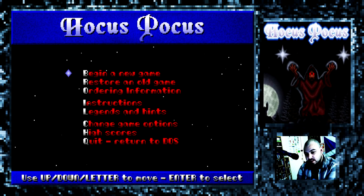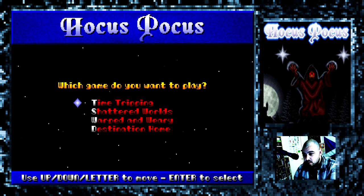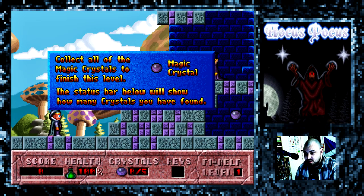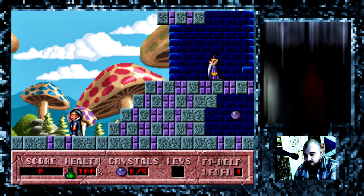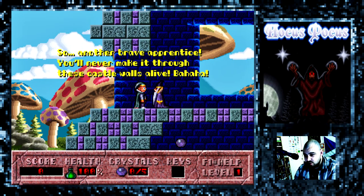So we'll move on to the first level. We'll start the game here - I'm going to go for Time Tripping, the first episode, and I'll play it on moderate difficulty. It's been a while since I've played this. Collect all of the magic crystals in order to finish this level - the status bar will show how many crystals you have found. So it's a pretty standard platform game. Control jumps, you can look up and down by pressing up and down, you can shoot, and you can also shoot up, which proves handy at various points. And here's Terexin.